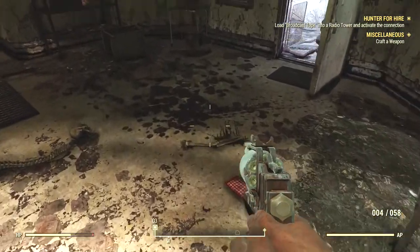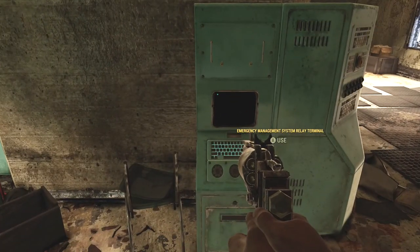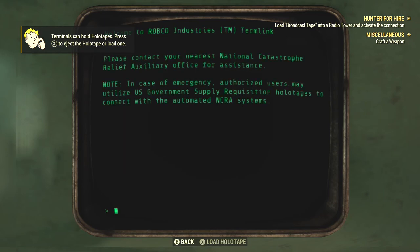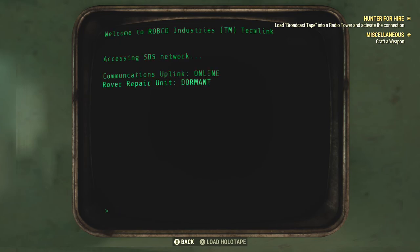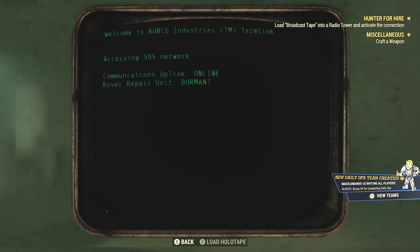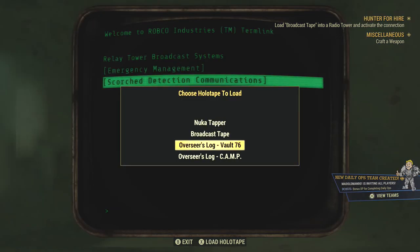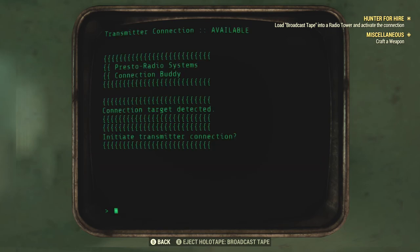I will say this about the game - it's pretty stable these days. When I first was playing this, I would be kicked out of servers and shifted to another server, and that was just a jarring experience. I haven't had that happen in a long time, so they've done a nice job in that regard. This place is pretty well looted. Let's play the message - emergency management, scorch detection communications. Let's load the holotape - broadcast tape. Awesome, we're going to activate the connection.